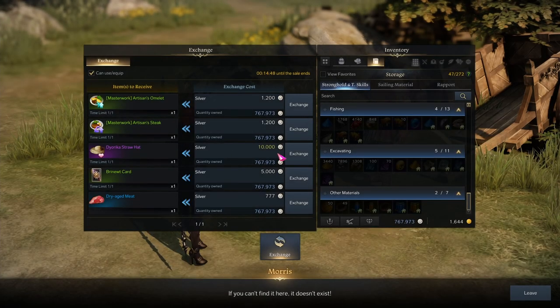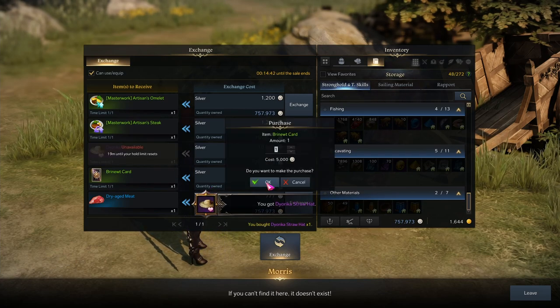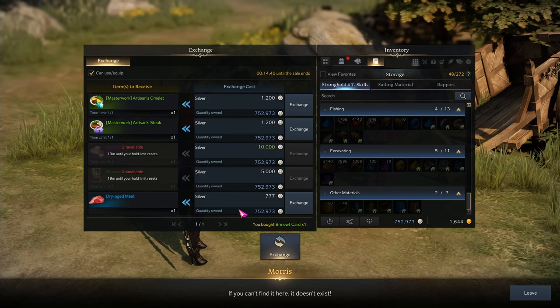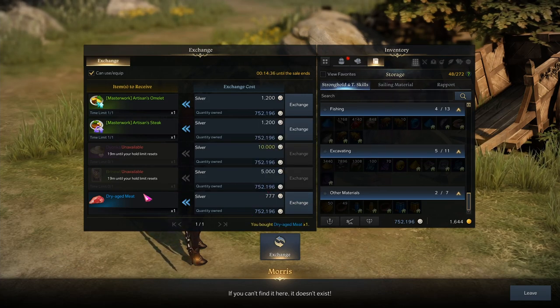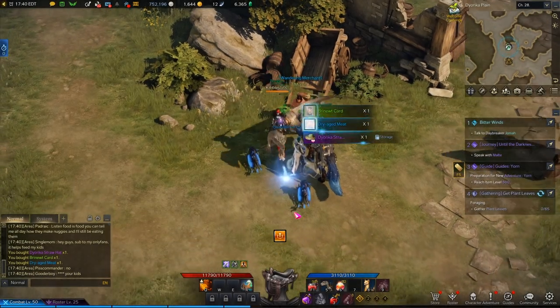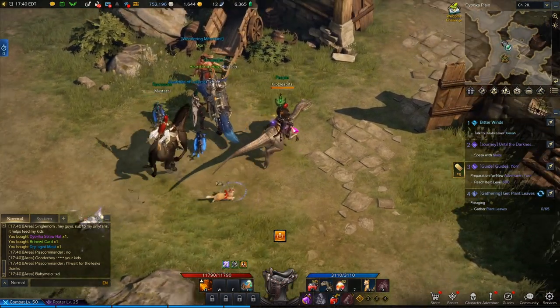This merchant has a straw hat — I'm going to buy that. He also has a card. This is when you might realize that silver is actually really valuable. There's also dry-aged something — I don't know what it's for, but I'll buy it. Someone in the comments will probably know. That's what a wandering merchant looks like and how to find one.